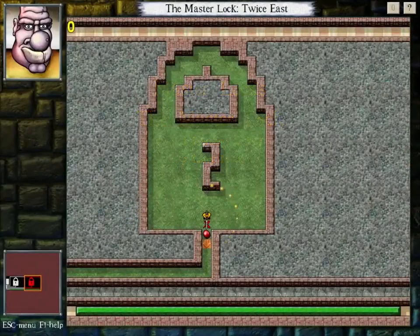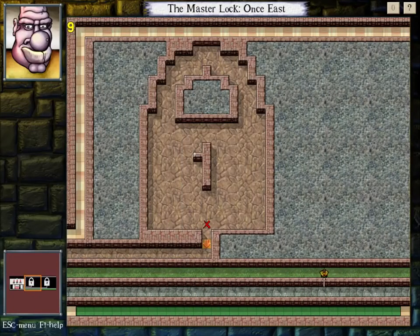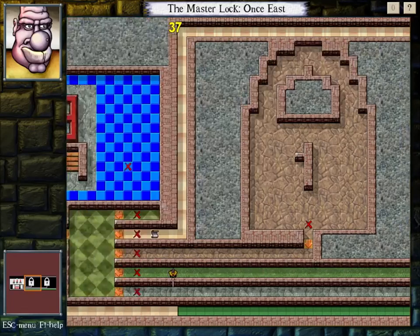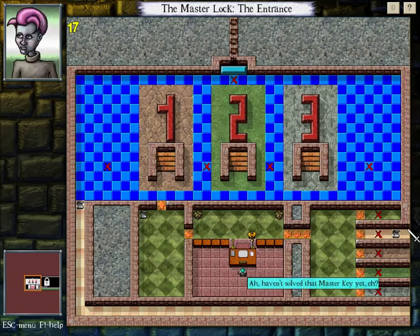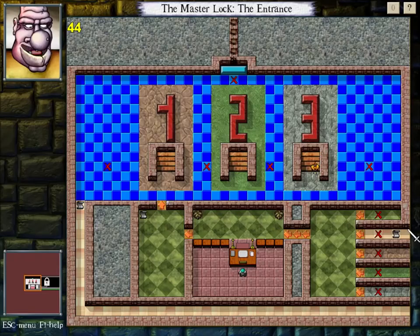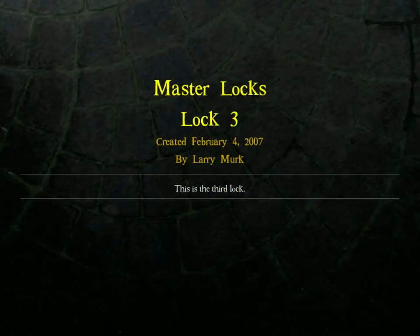There's gotta be something more to this. Well, there's a fourth path, so it's certainly not just these three. Haven't solved that master key yet, eh? No, but I will. That's great. Let's do number three — why not? This is the third lock.